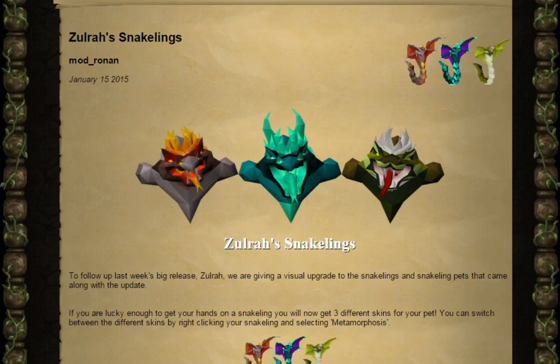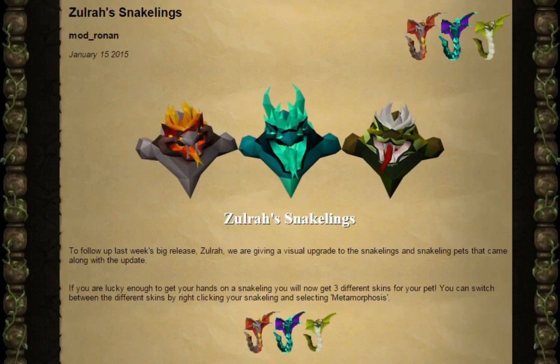Looks like we've got three of each type: one for the Tanzanite, one for the sort of fiery version, and one for the default sort of normal snake version.